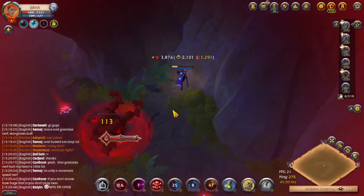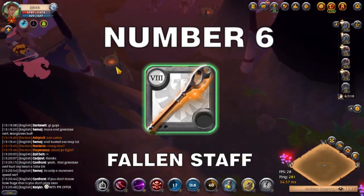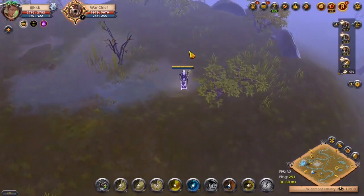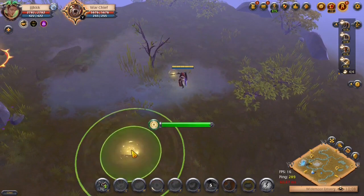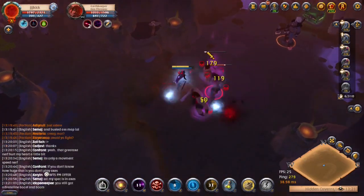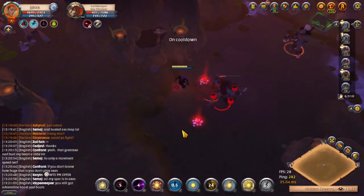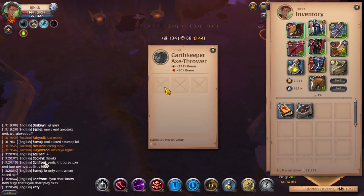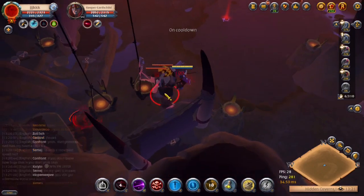At number 6 is the only healing staff on this list: the Fallen Staff. Its E ability is called Salvation. When activated, you create a circle of salvation with a 5.5 meter radius around a targeted position that charges for 2 seconds. Once finished charging, it heals up to 10 allies, cleansing all crowd control effects and debuffs on them. The cleanse effect makes it incredibly strong, allowing you to remove any debuffs and free allies from crowd control. When used properly, you can save all of your allies from certain death.